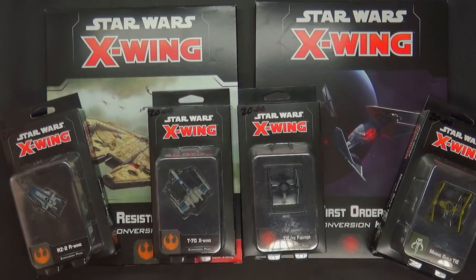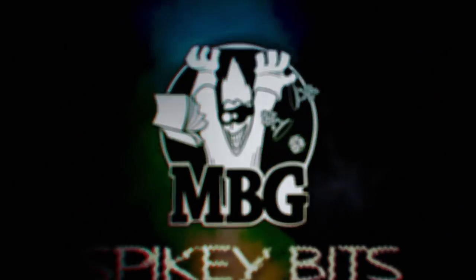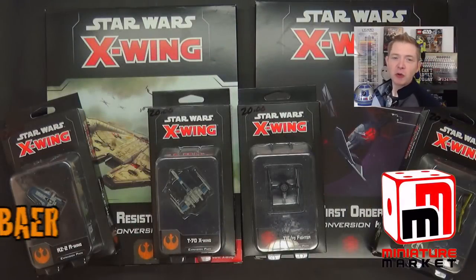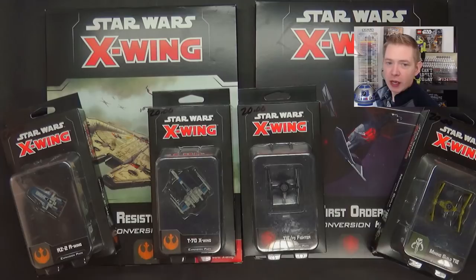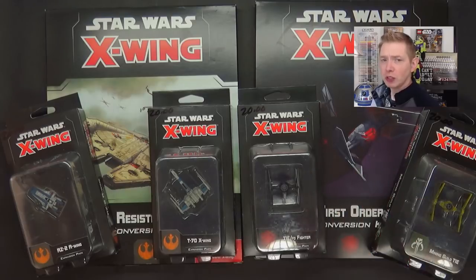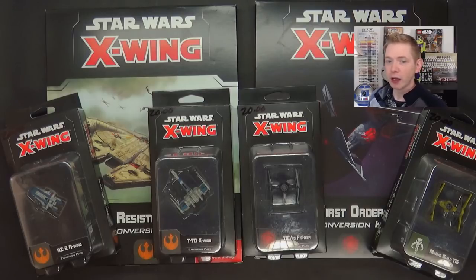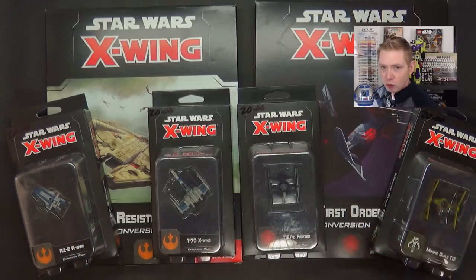New Star Wars ships are here! Welcome back Star Wars X-Wing maniacs. These are the latest releases before the year was out for X-Wing — two new conversion kits for the Resistance and the First Order. These are a little bit cheaper, around $29.95, as opposed to the $50 price tag on the first round of X-Wing 2.0 conversion kits we saw around summer/September.